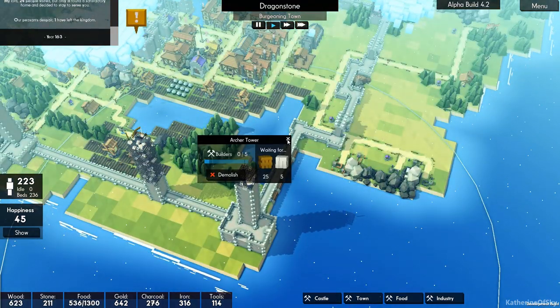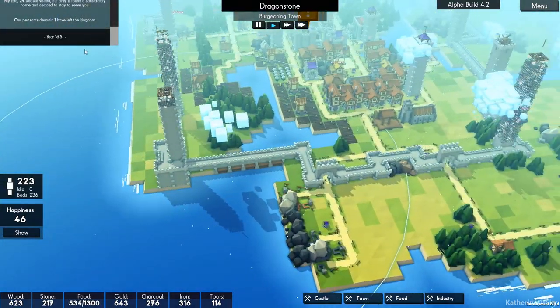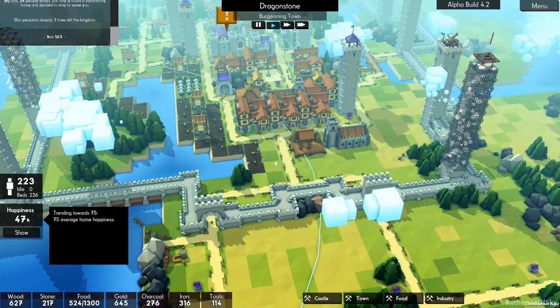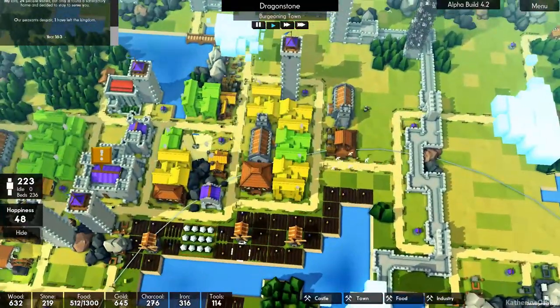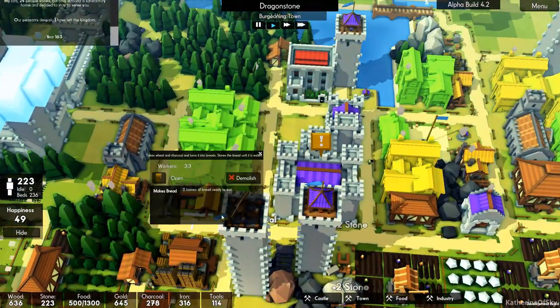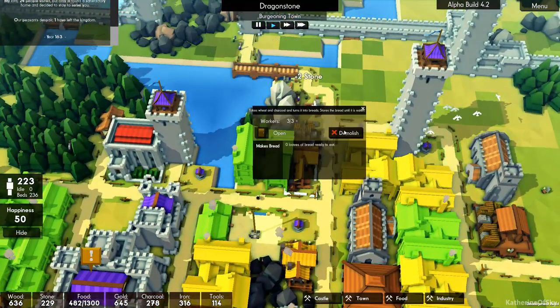Is this being built? Yeah, it is — okay, good. People are despairing and leaving the kingdom. No — why? Show me happiness. Show me where there's no happiness. Are we still having this problem with the bakeries? They're open and supposedly functioning, maybe. Is it a problem of supply — like they can't get food?